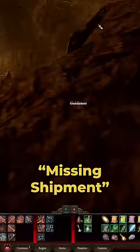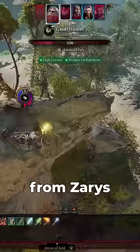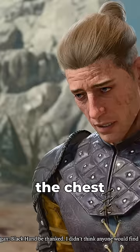First, visit the Zhentarim basement under Waukeen's Rest and pick up the mission from Zarys. Then rescue Rugan and Olly from the gnolls. Steal the chest after saying you were just there to help.